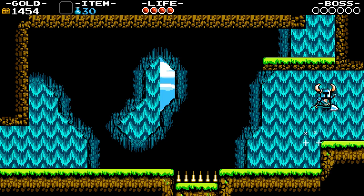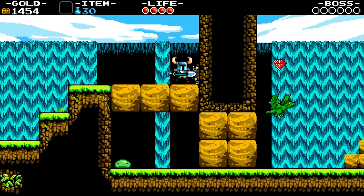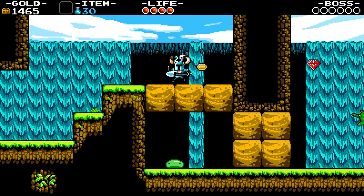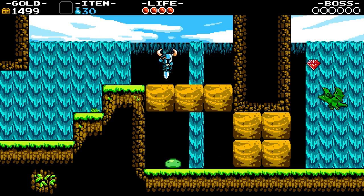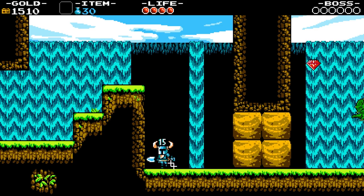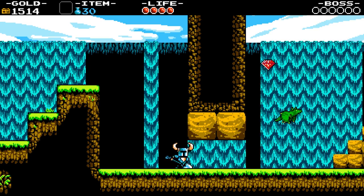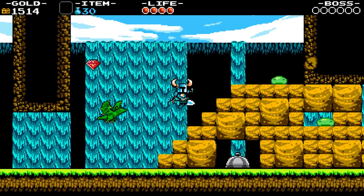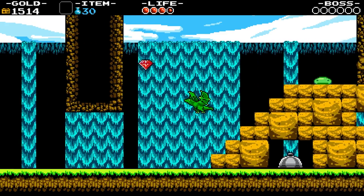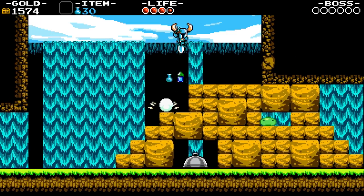We'll progress forward. There are slimes and little dragon dudes here. One of the things I picked up is a song sheet — a collectible. We can collect song sheets and take them to a bard in one of the towns. Now we've got some stuff going on here — is that something I can break up there? There we go, that's a secret. You'll see little notches in the walls, things we can destroy.